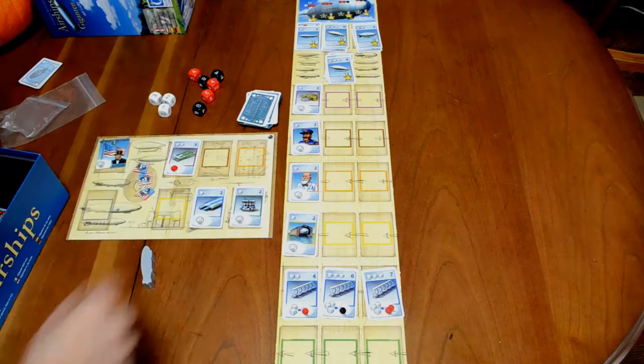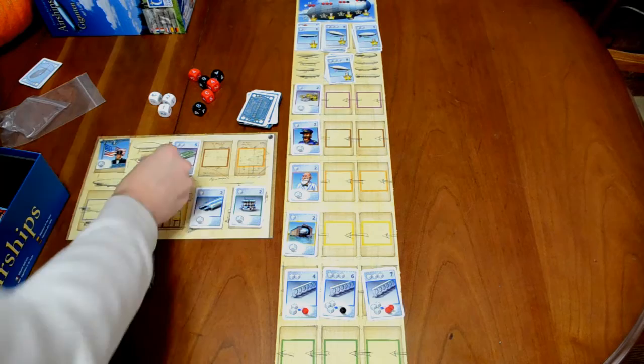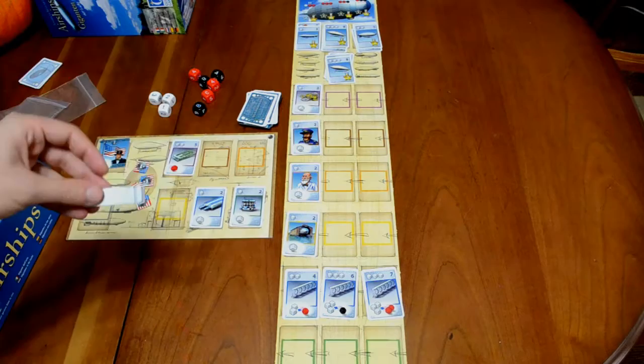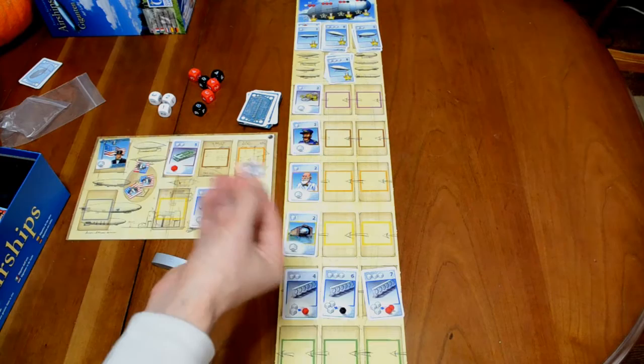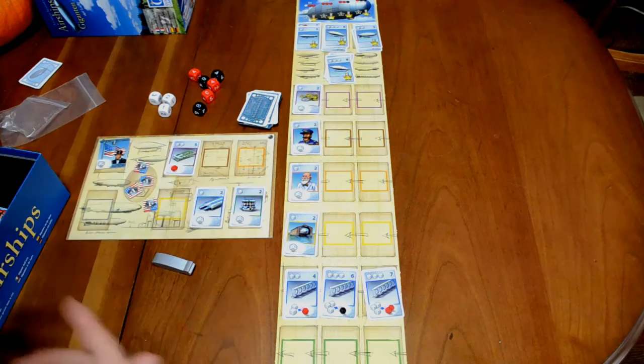If you don't make your roll, you get to take one of these bonus chips from the supply and add it to your player board. You can also use the airship token — if you have it — to give yourself an extra point to your roll. You can use a bonus chip, maximum of one, to give yourself an extra point toward your roll as well. You can also take another turn if you're willing to sacrifice three of your bonus chips.